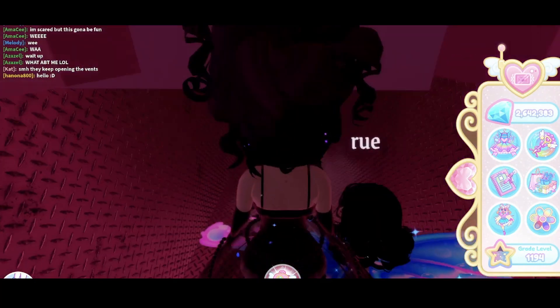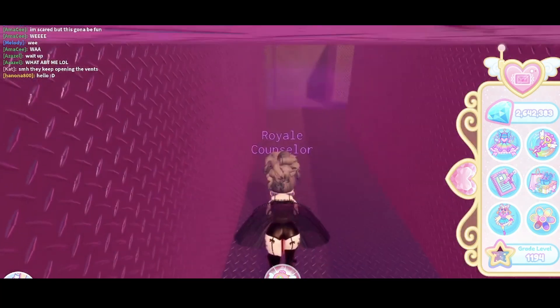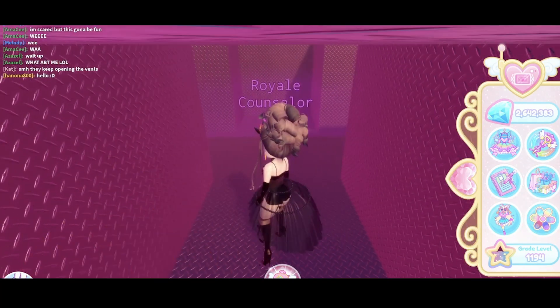That gives us five chests total, including the two in the vents and the three in the hermitrius office, one of which contains an item.